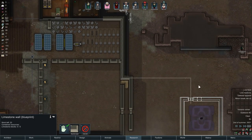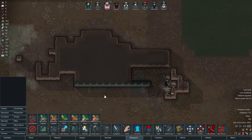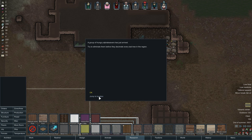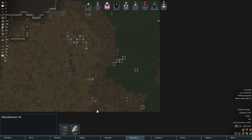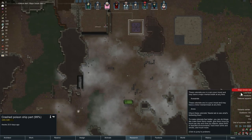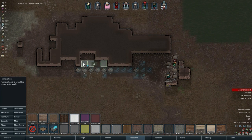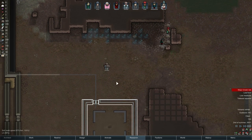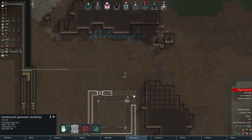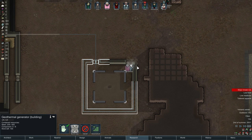That shouldn't be a problem. Yeah, it shouldn't be a problem indeed. We need to deal with this thing at some point. Area revealed — well done. Okay, it's quite an area. Move the floor here and here — thank you very much. That's gonna give us some more steel. Bobby's gonna start building the geothermal. Fred is hunting — I can hear him. Amos is working on that. Build the walls, we need the walls so it's protected.